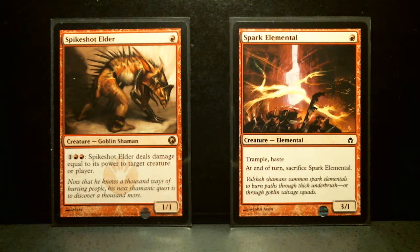Here we have Spikeshot Elder, a 1-drop creature rare from Scars of Mirrodin. It's a 1/1 with a 3-drop ability — it deals damage equal to its power to target creature or player. That could be really useful if you're able to equip this thing and give it more power, but if not, it still deals 1. You'd probably have to equip this thing to get it to hit hard for the 3 mana you're going to spend.